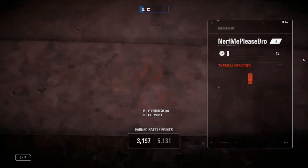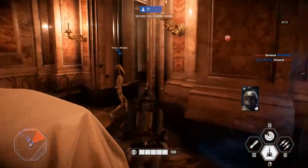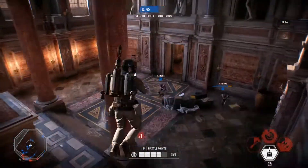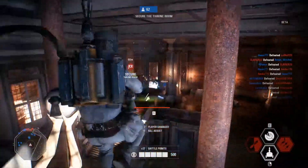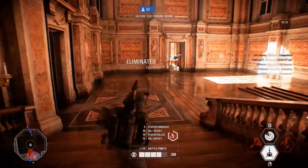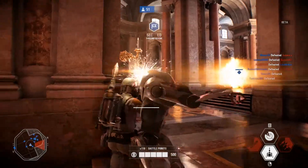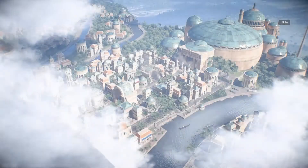Ce ne sont que des suppositions, n'allez pas croire tout ce que je dis. Là au niveau des points de vie j'ai fait pas loin de 3000 points — je prends un héros, un super-héros qui s'appelle Boba Fett, pour essayer de faire le ménage et terminer cette game. En plus il y a Dark Maul avec moi donc on va pouvoir faire le ménage. J'espère que vous aurez apprécié cette vidéo, n'hésitez pas à mettre un like, vous abonner et commenter. À bientôt sur la chaîne !